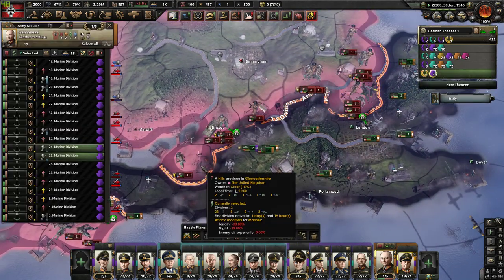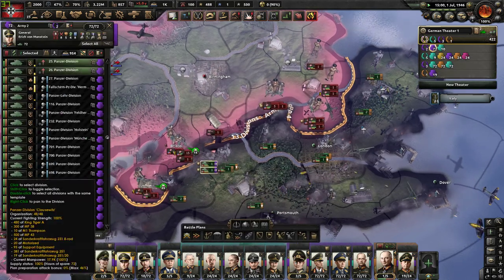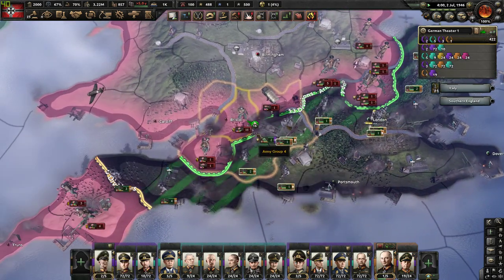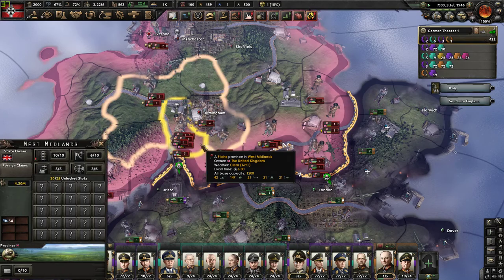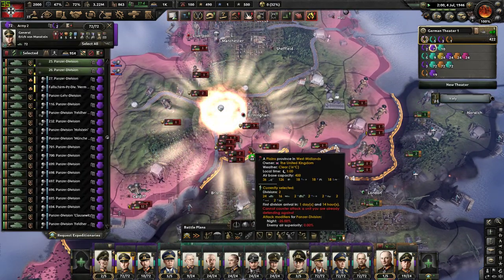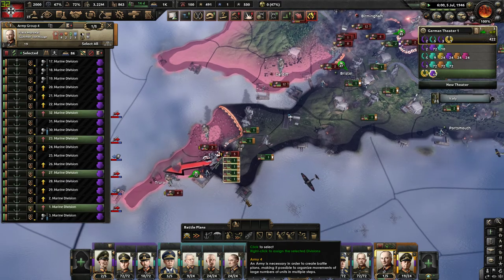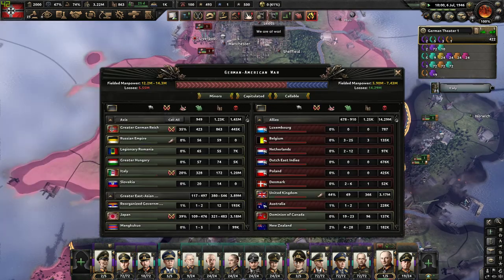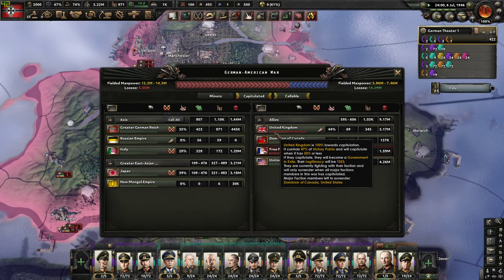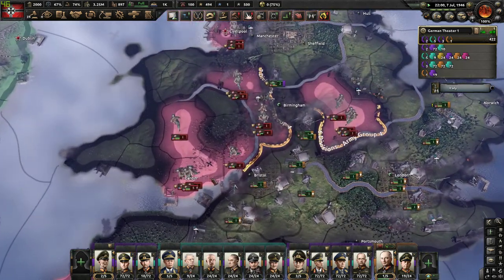Everything is going according to plan. It is quite beautiful — very easy. As you see, we are already clicking their troops. I just dropped another nuke on them for good measure. What is their capitulation? They are almost dead. Yes, they are now dead. Taking a couple nukes to the face is not very good.